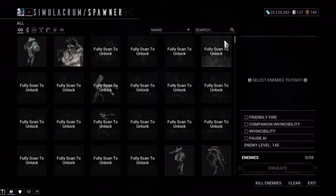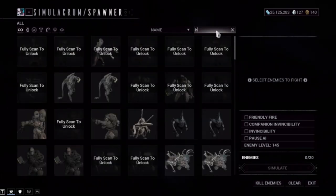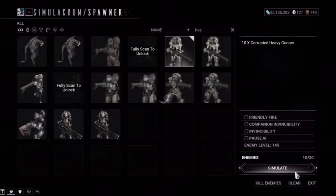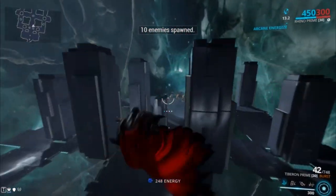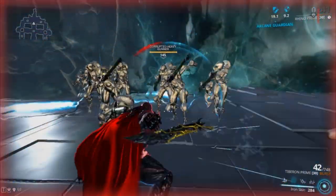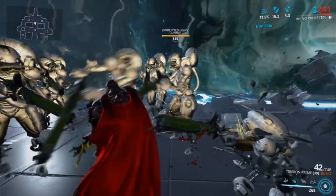Let's give you an example. I'll use 10 heavy gunners so I get the full benefit — I activate Iron Skin, they shoot me, then I activate it again. Watch — come on guys, shoot me.